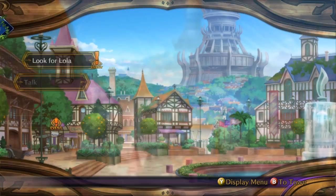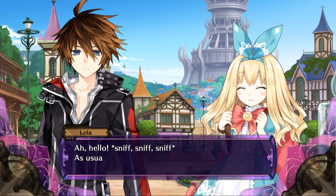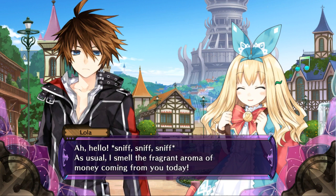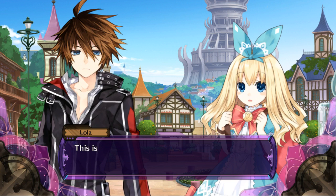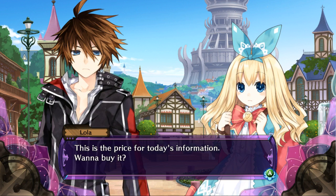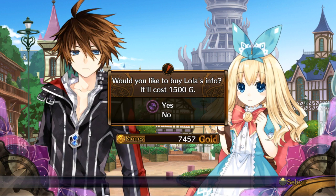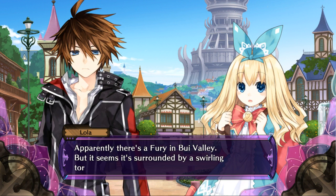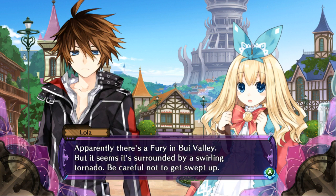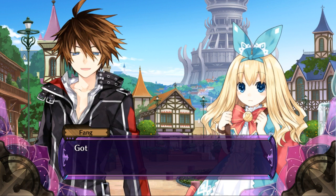In the meantime I'll pay Lola a visit. Alright, what do you got for me girl? She scares me. This is the price for today's information — wanna buy it? She's gonna make me go broke. Fine, I'll give you 1,500. Apparently there's a fury in Blue Valley, but it's surrounded by a swirling tornado — be careful not to get swept up. I hope this is not another gauntlet battle; I've had two of those in a row already.